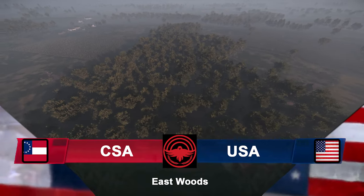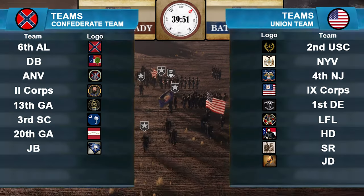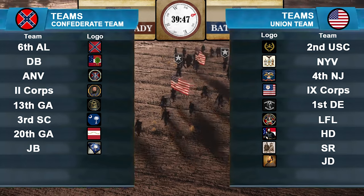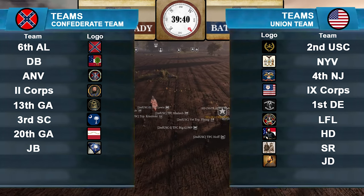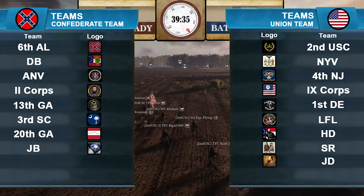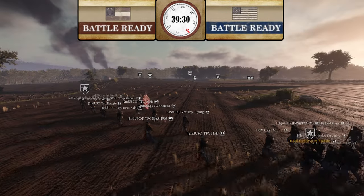Thank you to our YouTube members for the support — go below the video and hit the join button to see monthly perks and prices. Our teams for today: on the Confederacy we have 6th Alabama Davis Brigade, Army of Northern Virginia 2nd Corps, 13th Georgia, 3rd South Carolina, 20th Georgia, and Jenkins Brigade. On the Union side: 2nd United States Cavalry, New York Volunteers, 4th New Jersey, 9th Corps, 1st Delaware, French Legion, Hood's Division, Shenandoah Valley Regulars, and Jackson's Division.